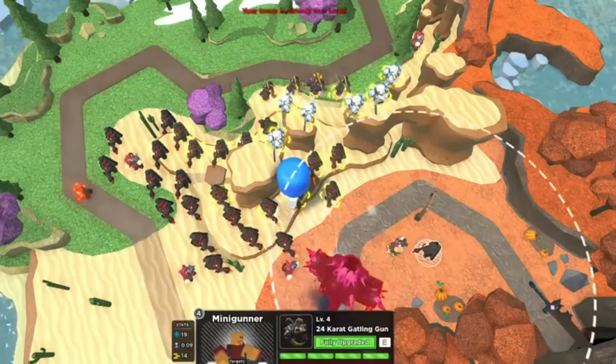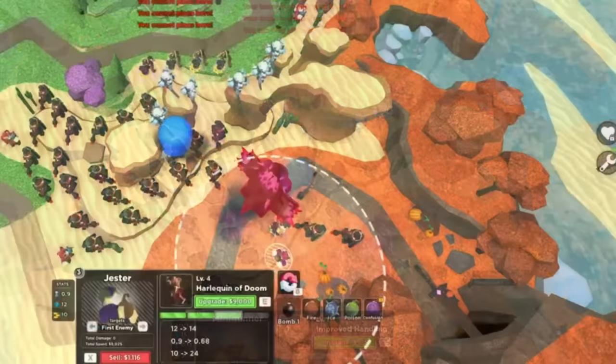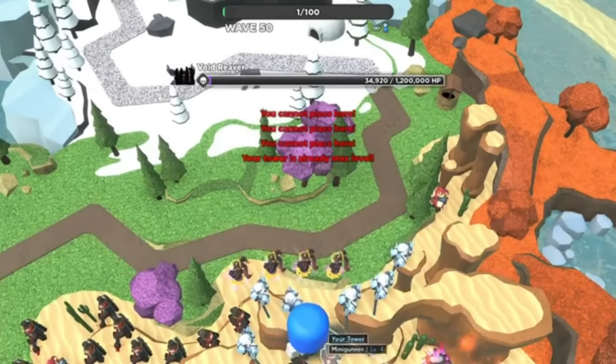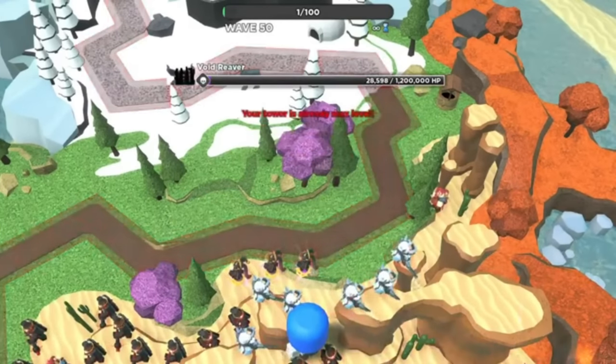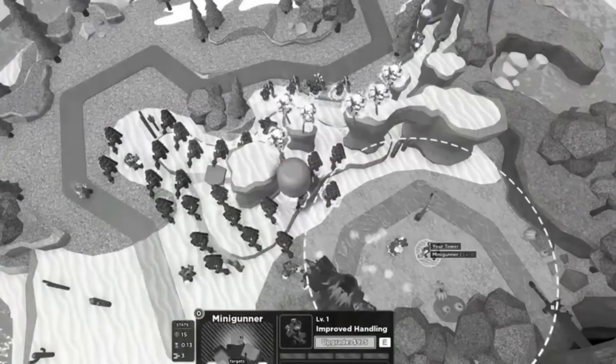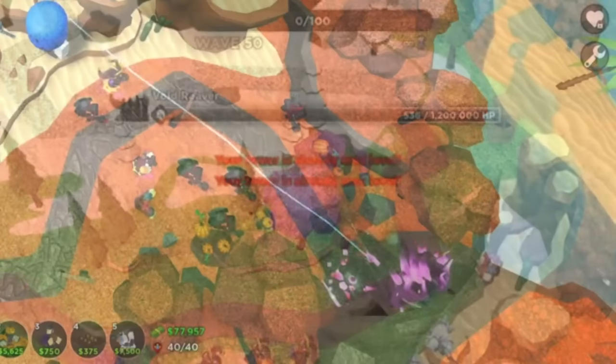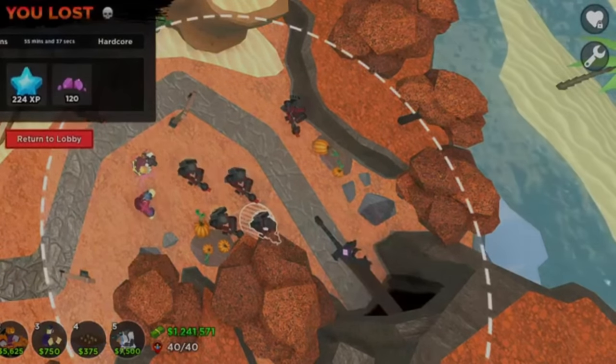I was immobilized. My micro slowed down to a snail's pace and I panicked, desperately trying not to lose. As he rushed towards the exit, his health got closer and closer to zero. I watched in anticipation as the boss's health dropped from 10k to 5k then 1k. The boss got down to 534 health until, to my horror, it reached the exit, causing me to lose.